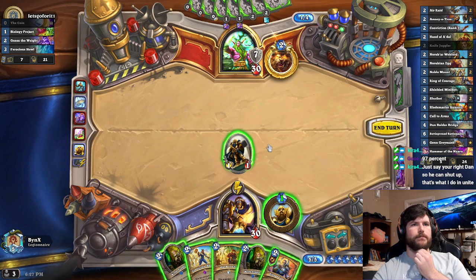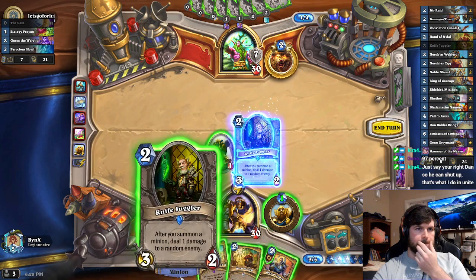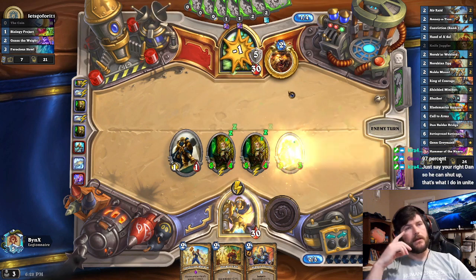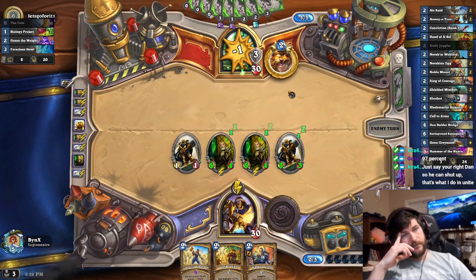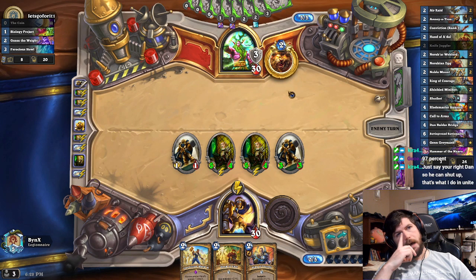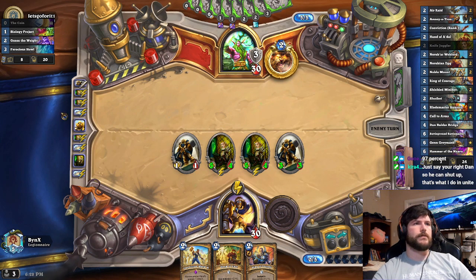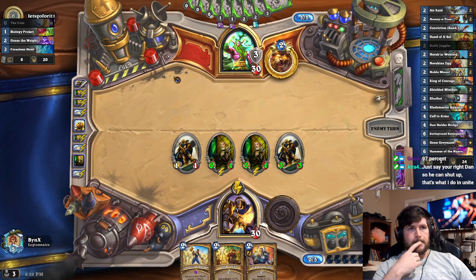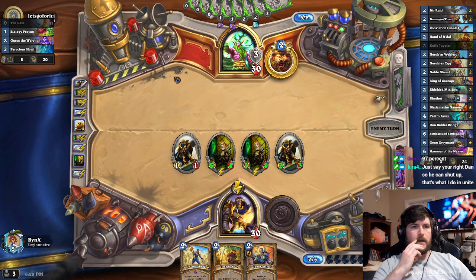I kind of want a double Knife Juggler ping. This might be wrong too, but 5/4s are not easy to deal with, even on turn 5. This isn't Mecha'thun Druid — I don't know what this is. Must be some kind of Kazakusan list. It could be Coin Spreading Plague, but I'm totally fine with a Coin Spreading Plague here — I just play Ring of Courage, Hand of A'dal, and I just clear all four.